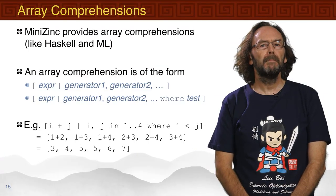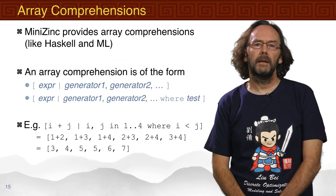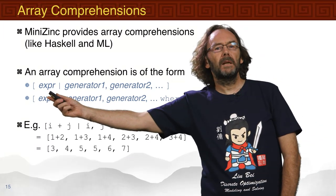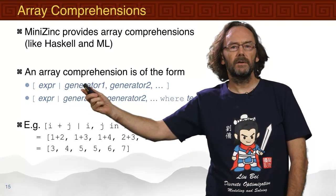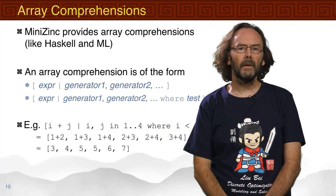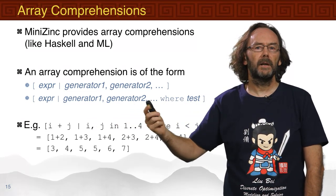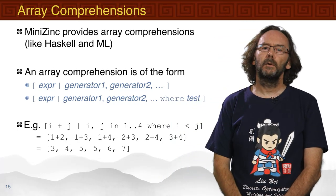Once we have arrays, we can use array comprehensions in MiniZinc, similar to comprehensions in languages like Haskell or ML, to build arrays of various forms. An array comprehension consists of an expression followed by generators, where each generator produces different sets of values and a copy of the expression is generated for each. We can also include a where clause as a filter test — only values passing the test generate an expression in the array.